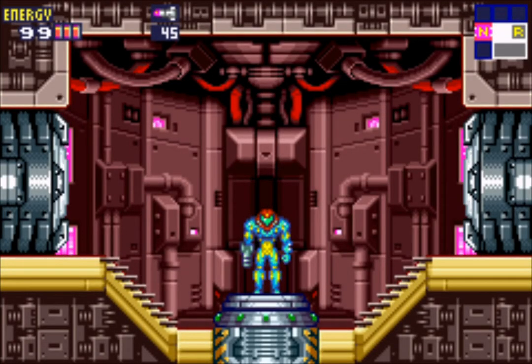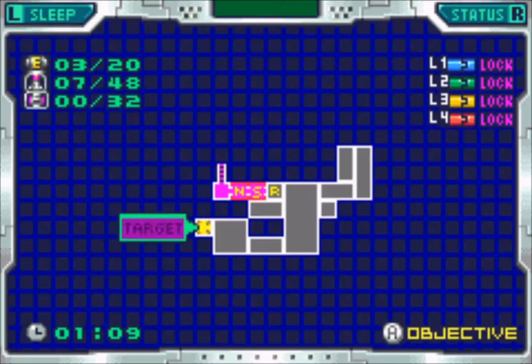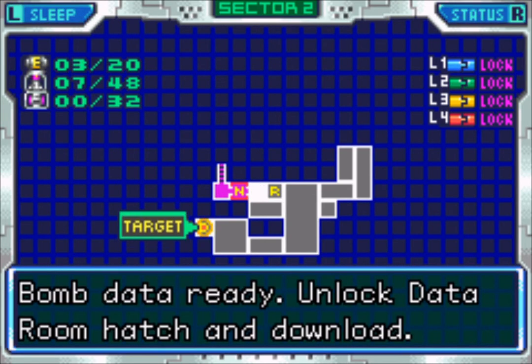Welcome back to Metroid Fusion. In the previous episode we finally figured out who is our main villain — a walking saxophone. Today we are starting Sector 2, so computer, whisper something beautiful in my ears. Bomb data ready, unlock data room hatch and download. We have bombs to get but first we have to locate that security room.